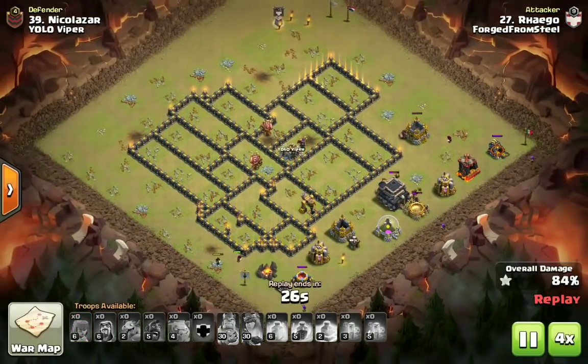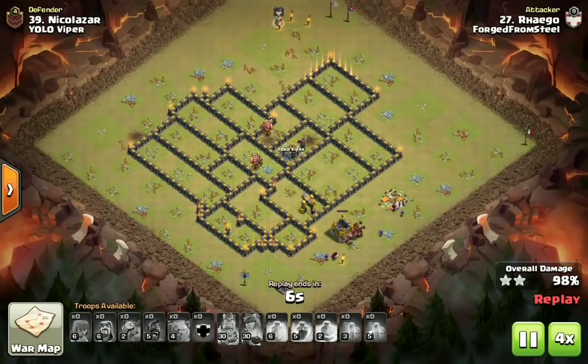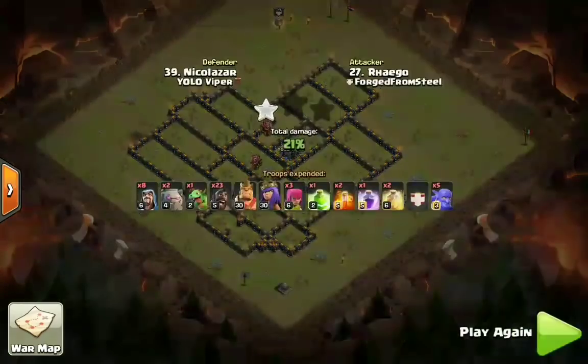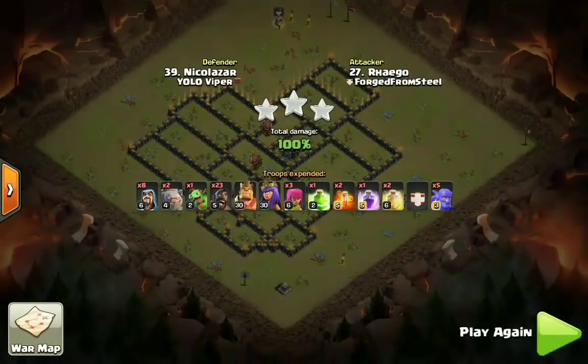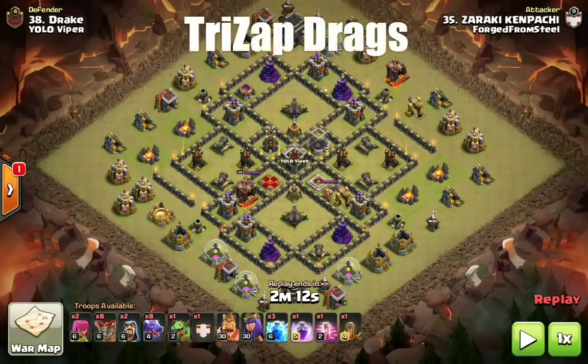That's the first of the three attacks — we have two more to get through, and I do have two examples of each. Without further ado, let's check out an air attack as one of the top three attack strategies you need to know right now in the current meta. So we went ahead and checked out a couple of attacks using Shattered Hobo; now we're going to shift over to air. The next attack strategy we're going to be featuring is the Tri-Zap Dragon attack.